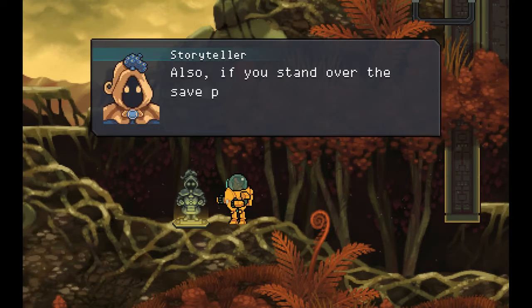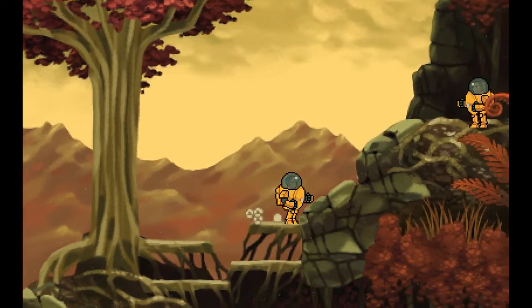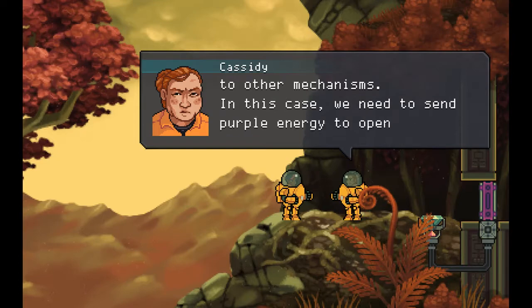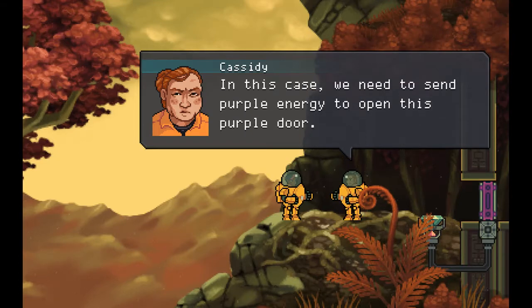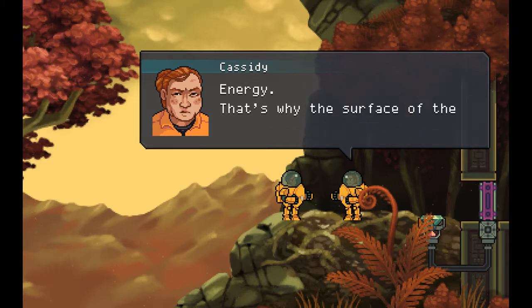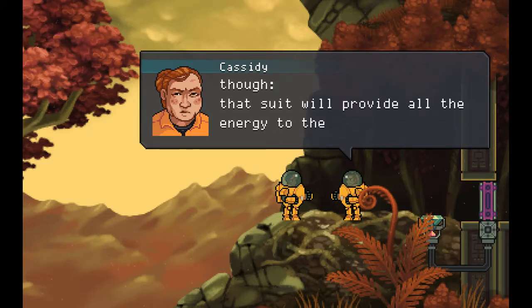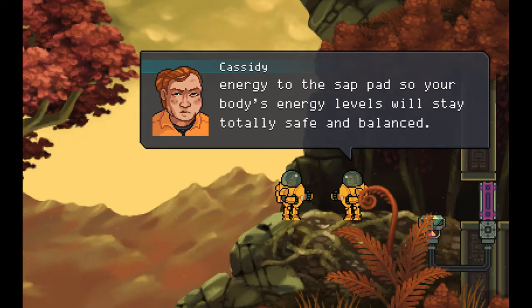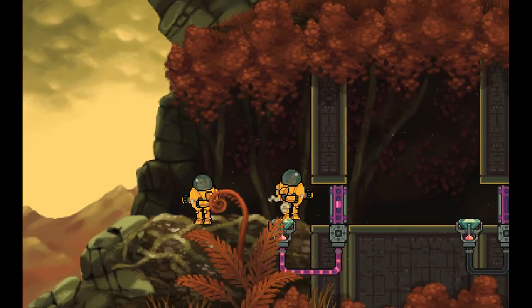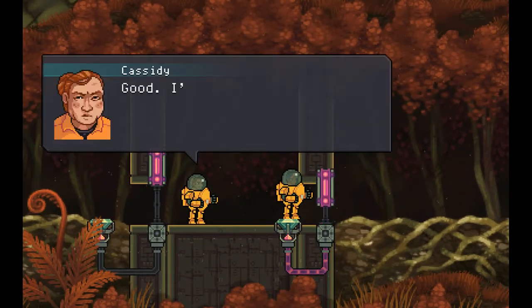This is a save point - automatically saves. We can also manually save if I wanted to. So this is a sap pad and everything works on this energy balance stuff. But our special suits here will actually provide the energy, so we don't have to worry about that. We'll fill this up with purple energy and we can move through.